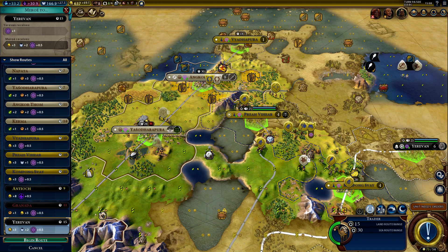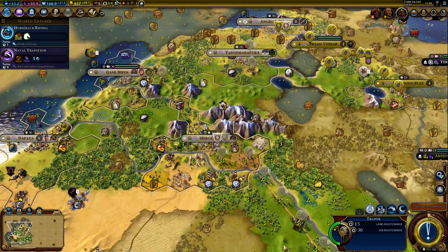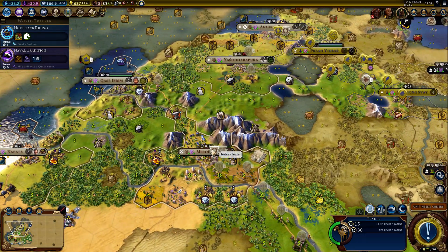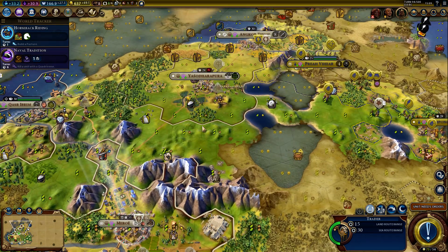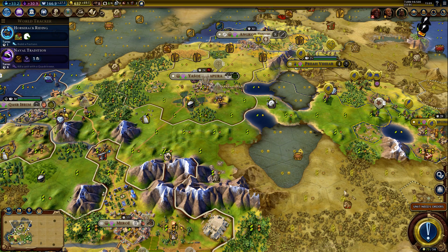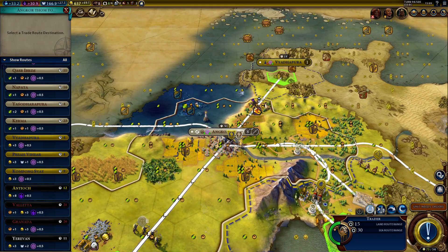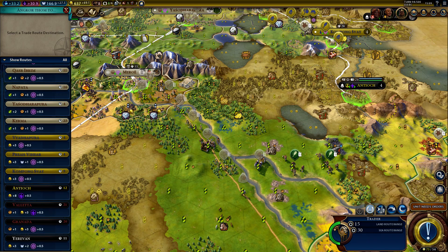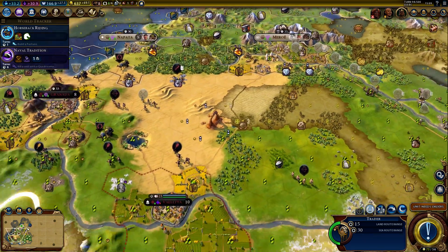I'm just thinking which city would benefit the most. Maybe we should help this city. I'll send the trader to this city here for now. And we have another trader — another trader.